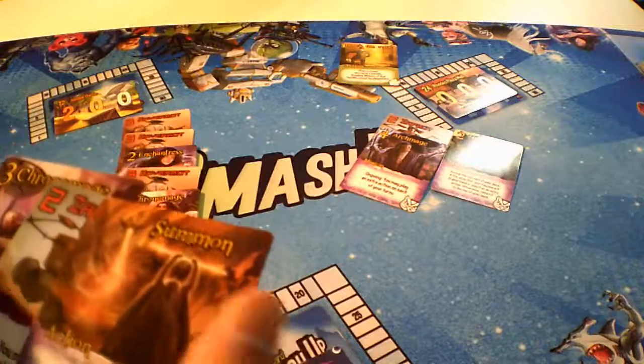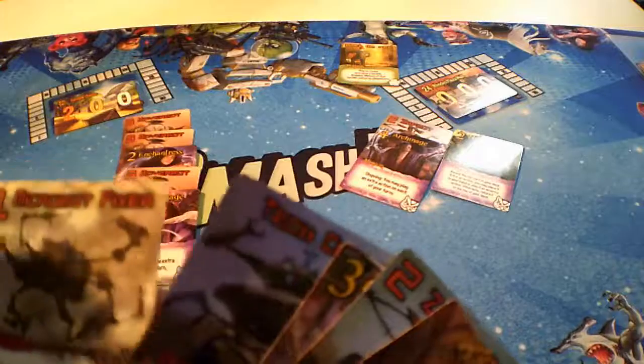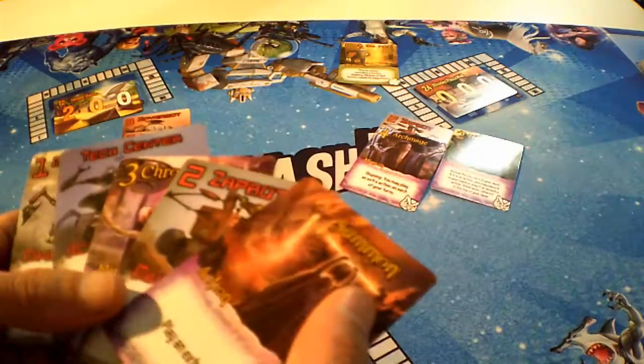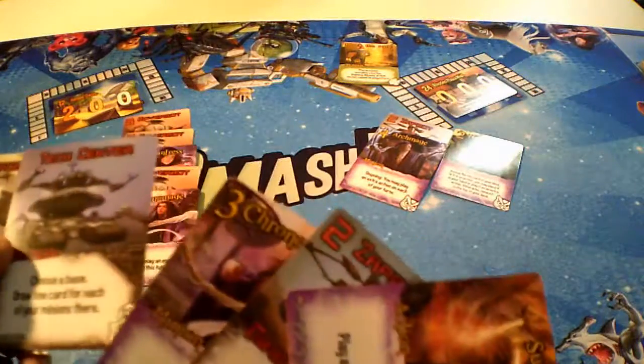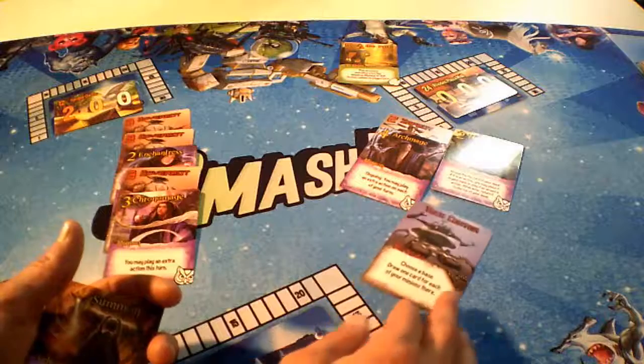Here's our new hand — we've got a summon, a zap bot, chrono mage, tech center, and a micro bot fixer. Let's see if we can play another action. We've got a couple of nice action cards here — let's do the tech center. We've already got a ton of minions out there, so we can draw one card for each of our minions here.